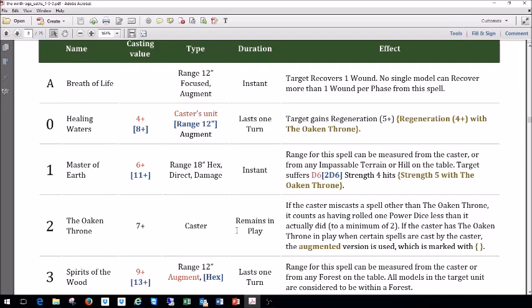The Oaken Throne casts on a seven. It's caster-only, remains in play, and if the caster miscasts any spell other than the Oaken Throne itself, it counts as having rolled one power die less than it actually did. With the Oaken Throne in play, certain other spells get their boosted versions. So this is basically a spell that boosts your other spells and gives very slight protection to your miscast rolls — which is less critical given the generally lower casting values in this lore.